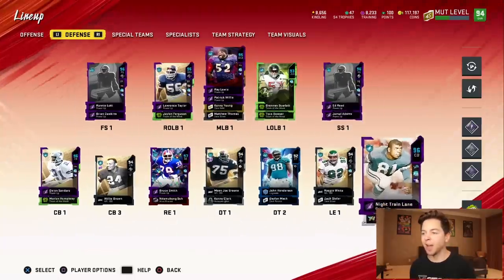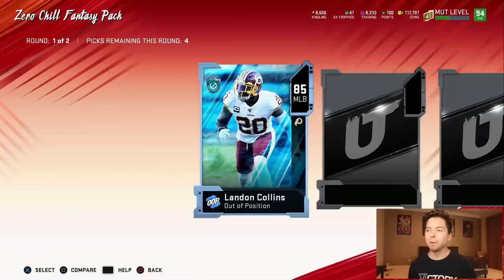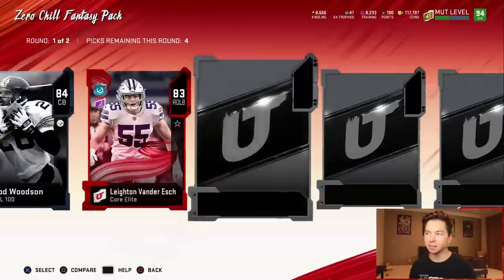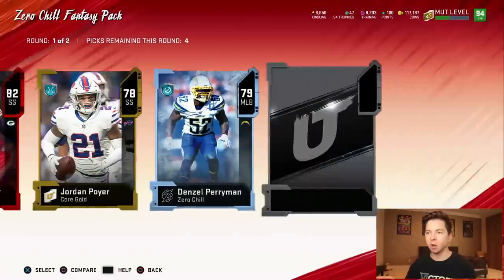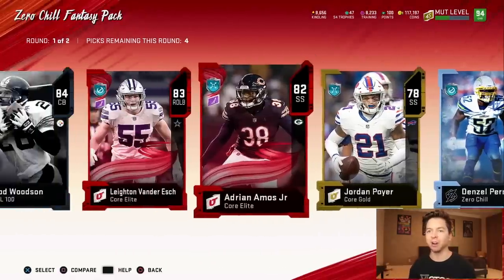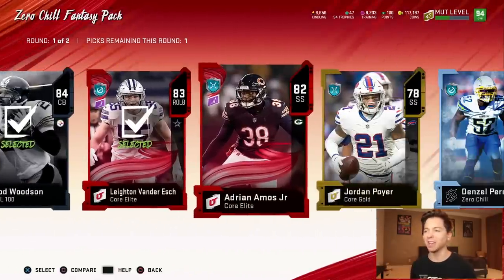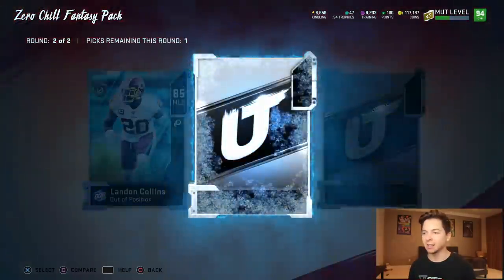And here's the defense — they have been amazing for us this season. Before we get into a game, I'm going to open up some zero chill fantasy packs, because I don't have many coins, especially for a YouTuber. I've been watching other YouTubers and I see everyone has like 10 million coins. I think there's some secrets they're not telling me.